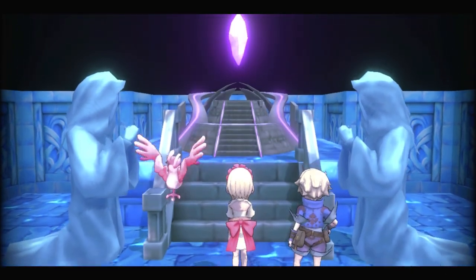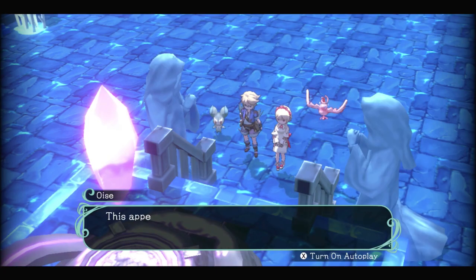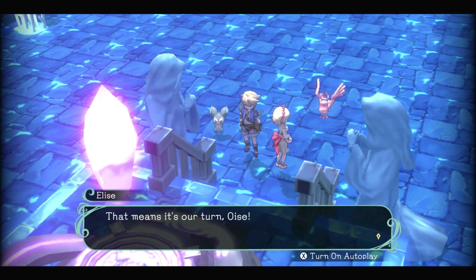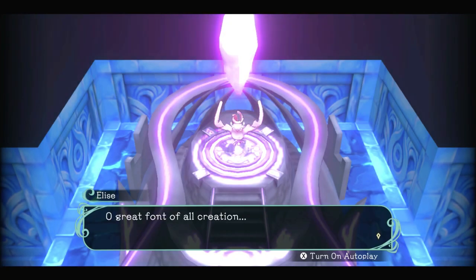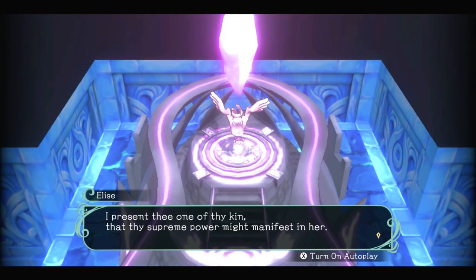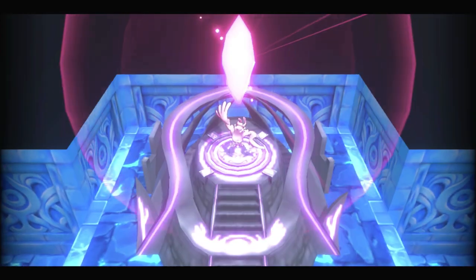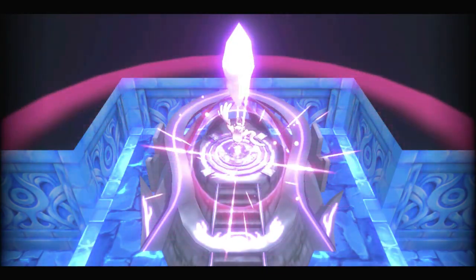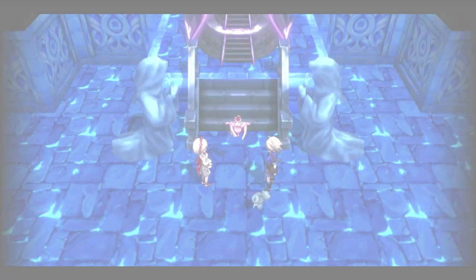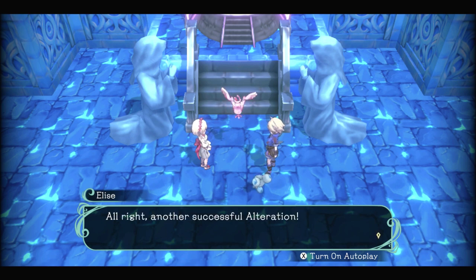This appears to be a water altar. 'That means it's our turn, Waz.' 'Indeed, Elise.' 'Oh great font of all creation, I present thee one of thy kin, that thy supreme power might manifest in her. Grant unto Waz the form of a speech.' Another successful alteration.